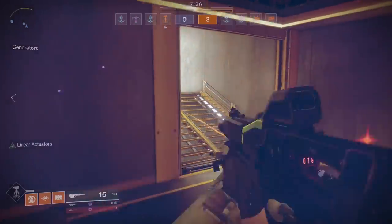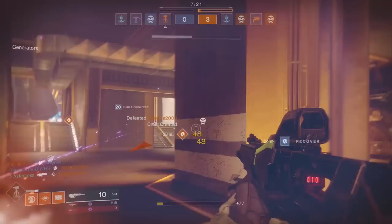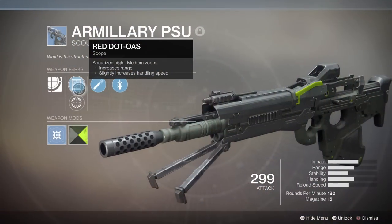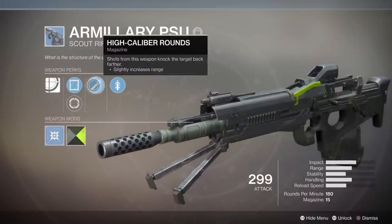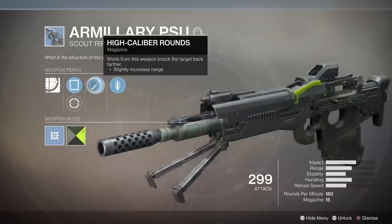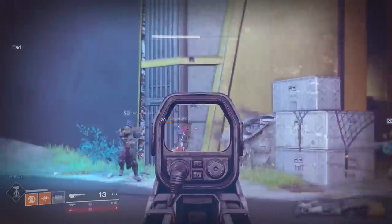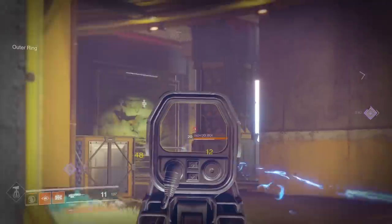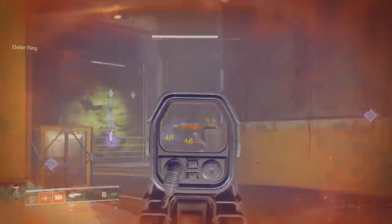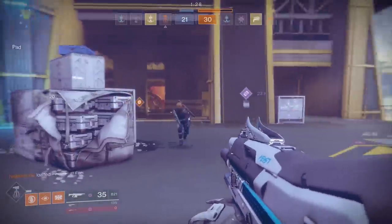Next up is Armillary PSU, a scout rifle and a very interesting one. It has Quick Draw, High Caliber Rounds, and Red Dot OAS, and of course Precision Frame, which is essentially just counterbalance — it makes everything more vertical. If you like the 180 rounds-per-minute archetype, which is essentially the same as Nameless Midnight — one of my favorites — but you want something with a little more punch and High Caliber Rounds, this weapon is for you.